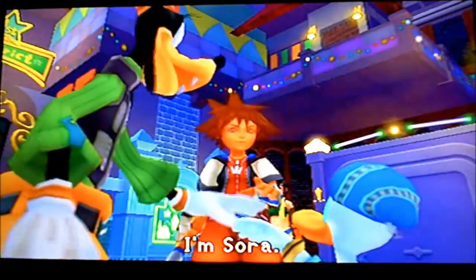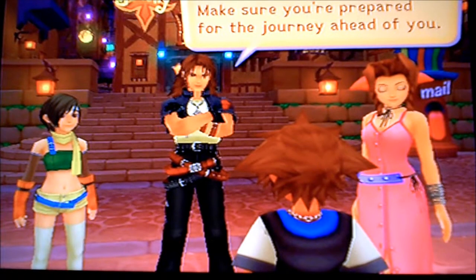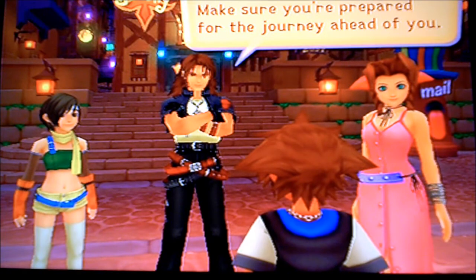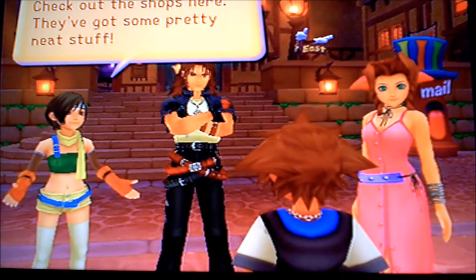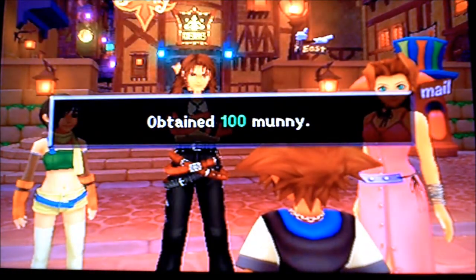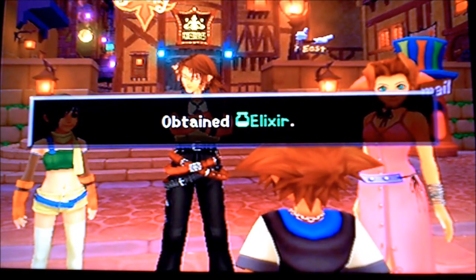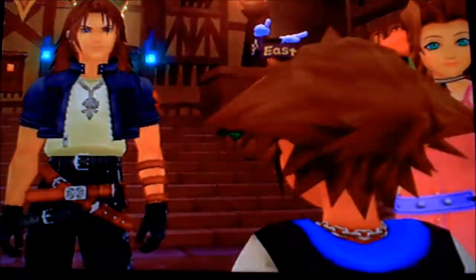So guys, we have now Goofy and Donald on our team, so now we'll be having a couple extra party members to help us out on our quest for destroying the Heartless. We have taken out the first boss in Traverse Town and we are getting ready to head into the gummy ship, but we're going to be saving that for the next episode. We got 100 munny from everyone and also a gift from Leon — that was the item I was talking about: you get an elixir from him if you do defeat him. So that will always come in handy, especially if we're in a really big jam.